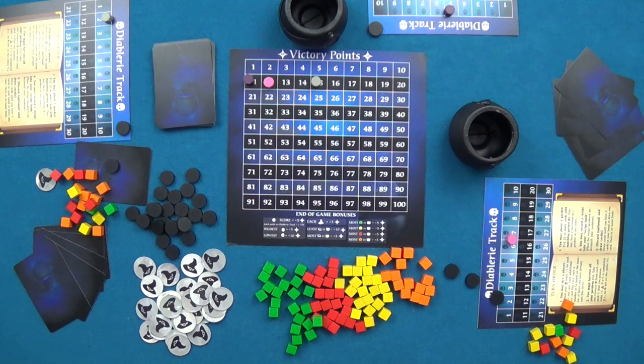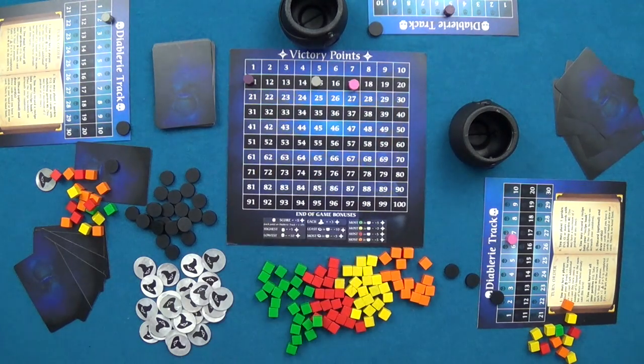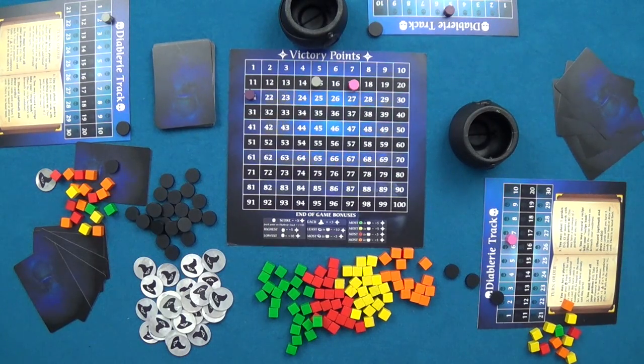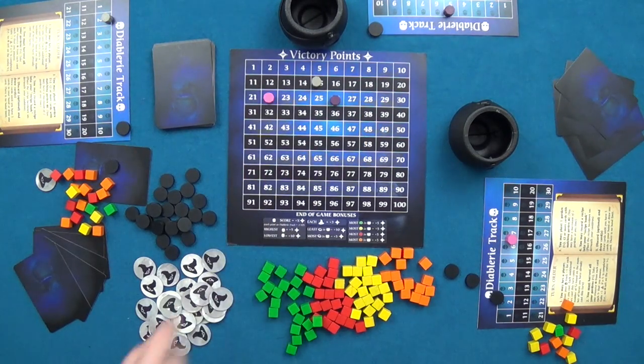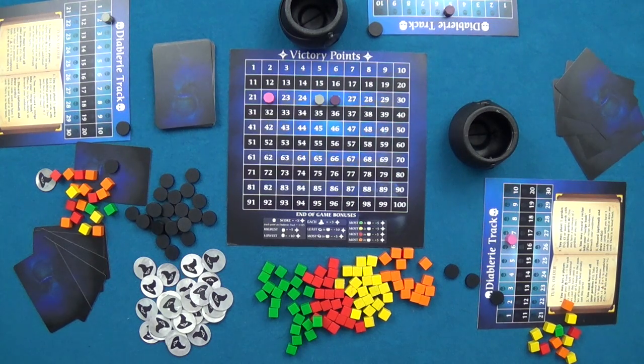Players dump their cauldrons out and count up resources and corruption discs. The player with the most corruption discs earns five additional points; the player with the fewest earns ten additional points. Next, players determine who has the most of each resource type. Whichever player has the most of each type earns five additional points per resource type. For example, the player with the most orange resources earns five points, the player with the most yellow earns five points, and so on. Ties earn both players the full reward.